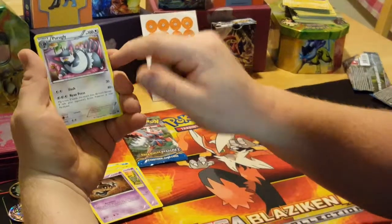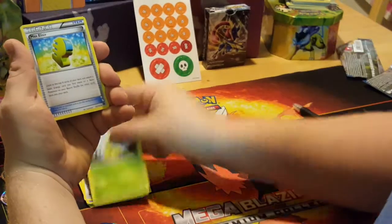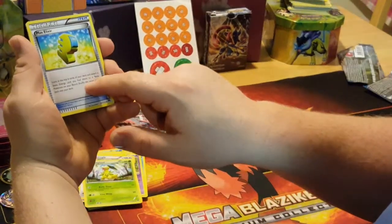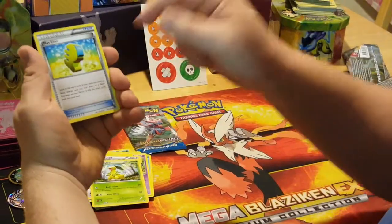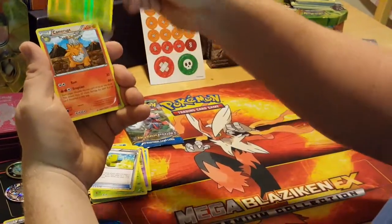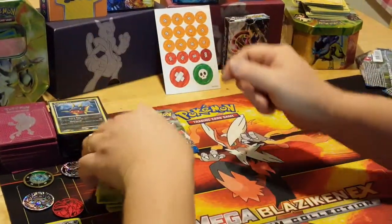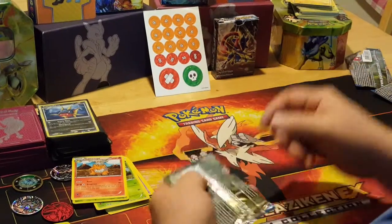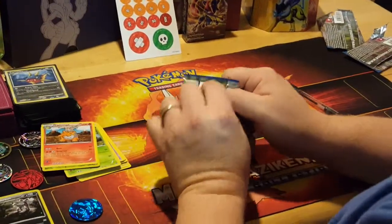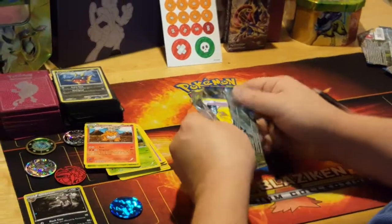Pelipper — I did not have that one, so it should go to my collection. Bayleaf. Max Elixir. And Seedot Reverse Holo. And regular rare Camrupt. So far the pulls aren't amazing, but they are stuff that I needed for my collection.